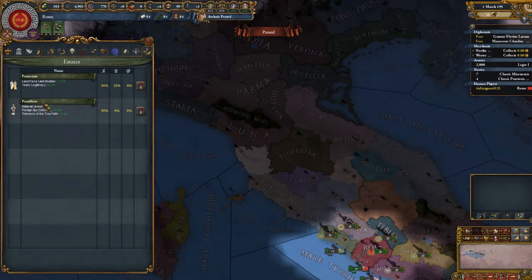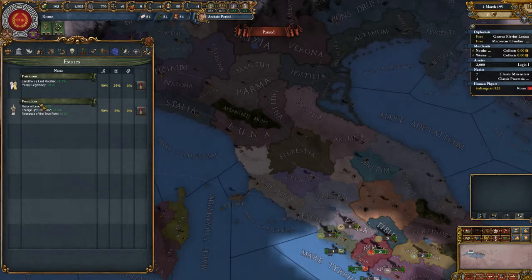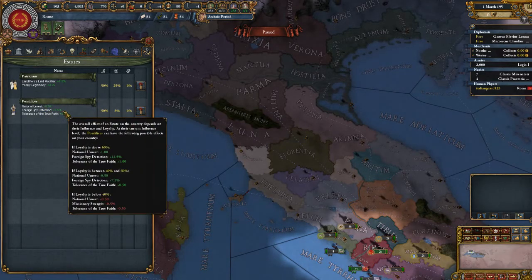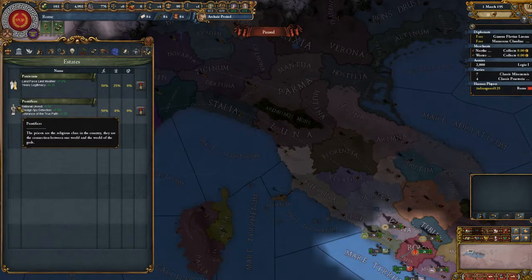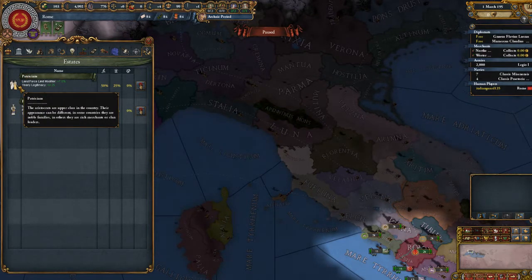We have the patricians and the pontifices — so like priests, basically. Yeah. And aristocrats.